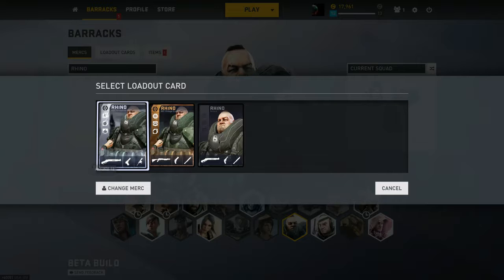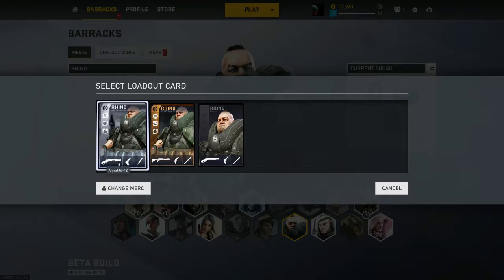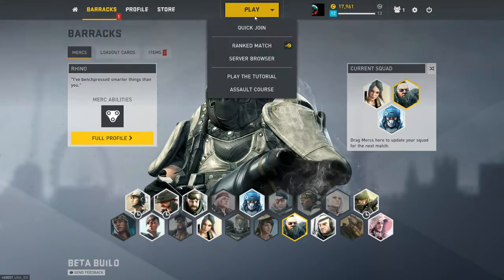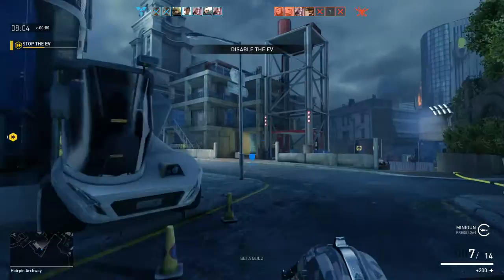These are my weapons. I like this shotgun — it seems to shoot farther and is more accurate at longer ranges, which helps a lot when you're Rhino and you have a minigun. Let's get into a match and see how this goes.